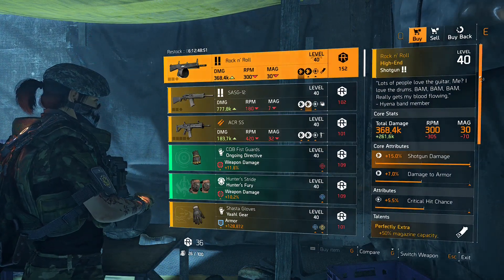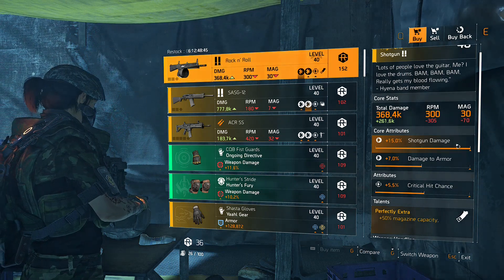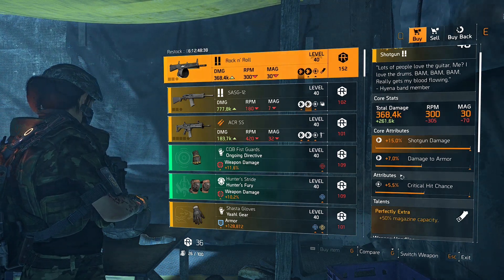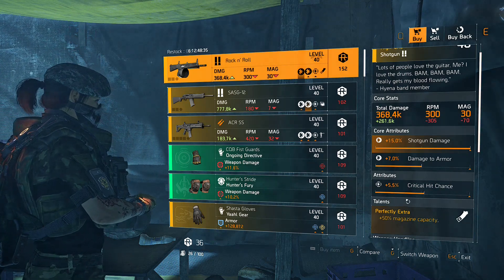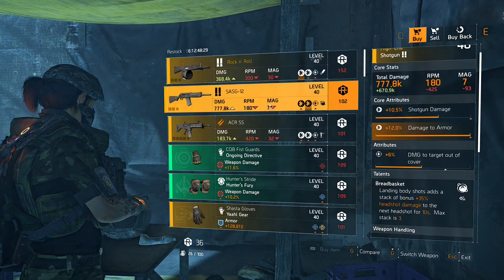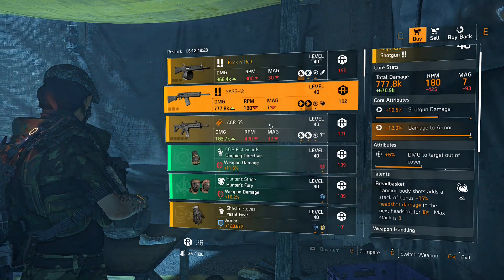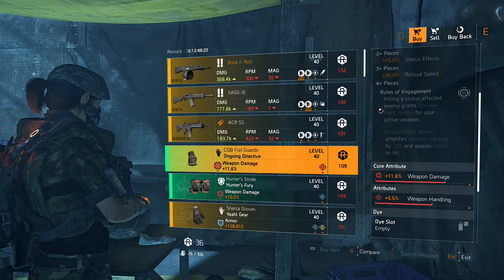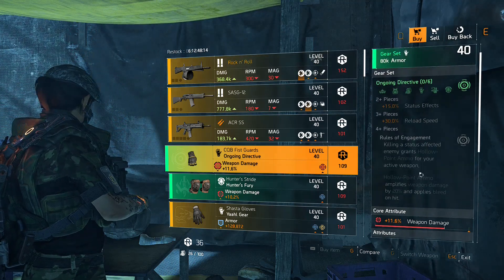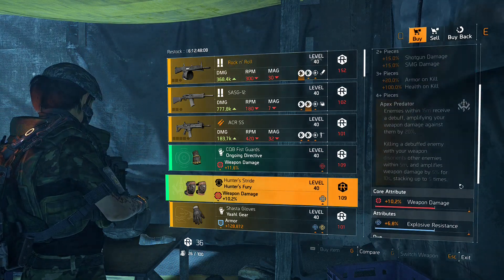At DZ West we have the Rock and Roll shotgun with Perfect Extra, giving +50% magazine capacity. It came with a max roll on shotgun damage, 7% damage to armor, and a mid-tier critical hit chance roll. You could re-roll one and optimize the other — I like capping the critical hit chance so your shotgun is trucking. We also have a Saga 12 with 12% damage to armor — pick that up for your library if you don't have it. For Ongoing Directive the rolls are mid-tier and weapon handling isn't bad — run it with Bullet King if you're building that.